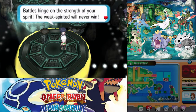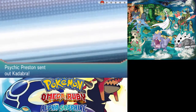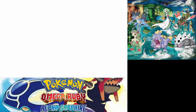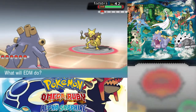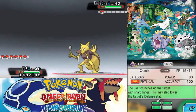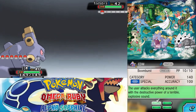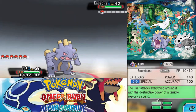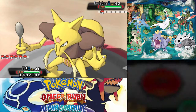Battles hinge on the strength of your spirit — the weak spirit will never win. First trainer has Kadabra — that is fine with me. Now, is a STAB Boom Burst stronger than a Super Effective Crunch? It might be. Level 42 — I am not overleveled at all, that is good. Crunch: 80 becomes 160. Boom Burst becomes 210, plus Silk Scarf gives it another 21, so this becomes 231, whereas Crunch is 160. So Crunch is not even as strong as Boom Burst unless Boom Burst is resisted.